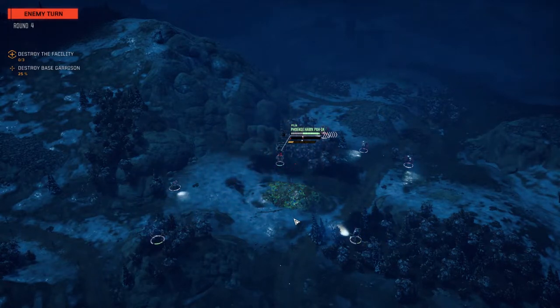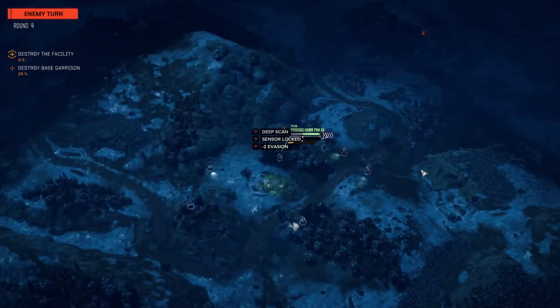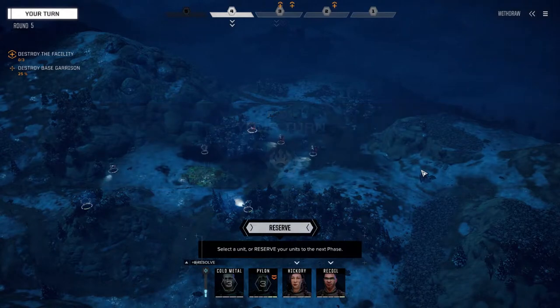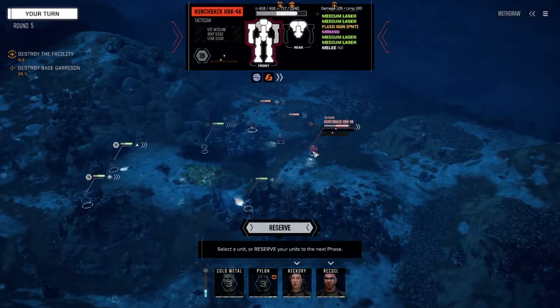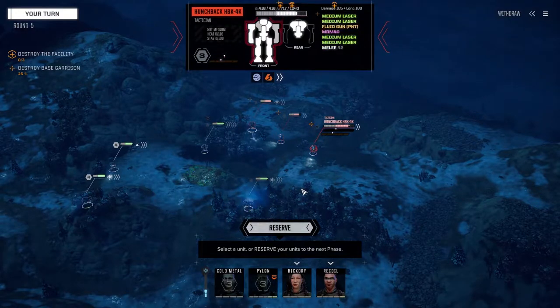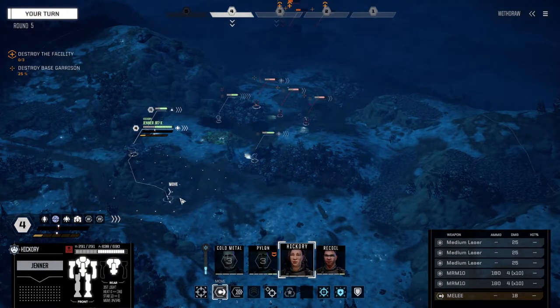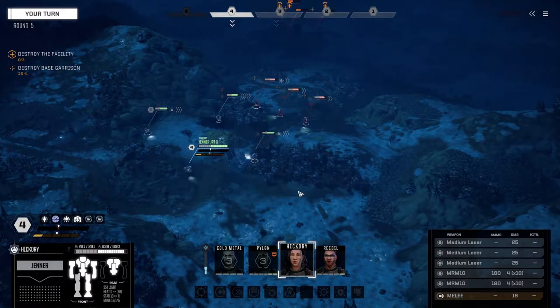The Hunchbacks are slow too, but we want to get away from these turrets. The Disco Back is in the center - I was hoping to kill that guy second, I was hoping he'd be on their left flank, but he's not unfortunately. His next target is this guy here - we can kill this Hunchback in the back. Recoil, we want to get Hickory moving first. Can we get a clean shot on that Hunchback? We can - we're going to turn our torso this way and fire everything on this guy.